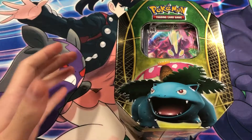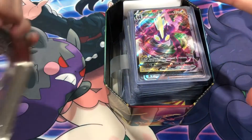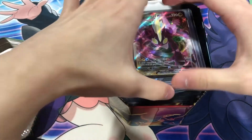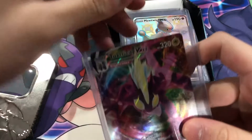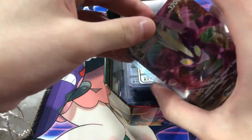Let's crack this open! All the cards I got are in this one Venusaur tin, so let's pop that lid off. All of them seem to be sleeved very well. There should be around 70–72 cards in here. So let's get right into it — first card is a Toxtricity VMAX. It'll just keep getting better and better as we go.